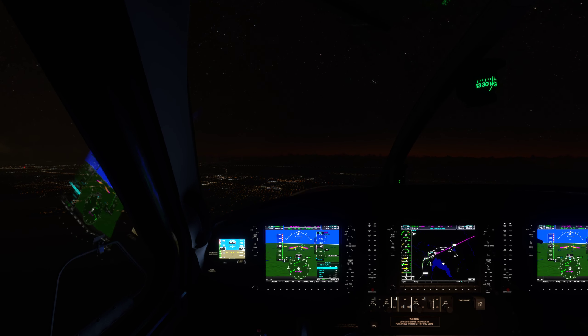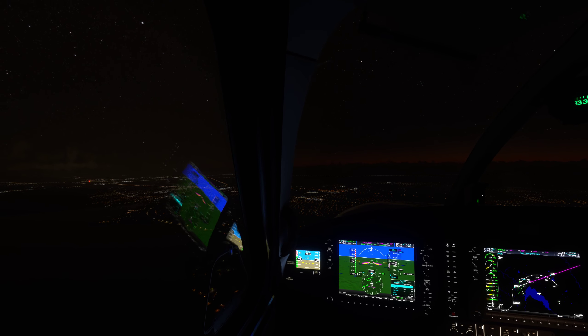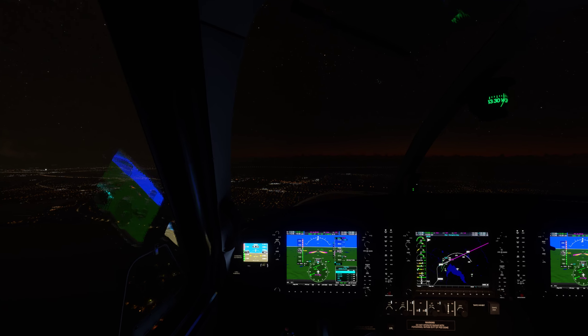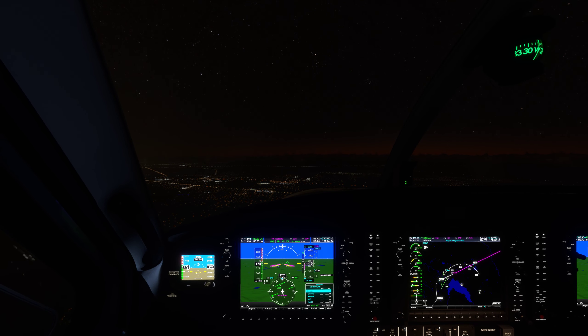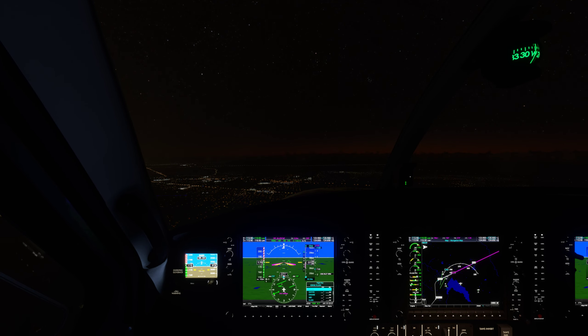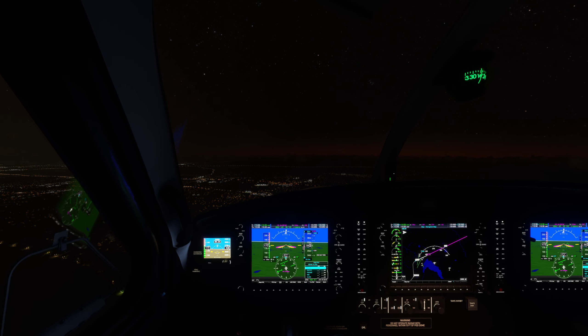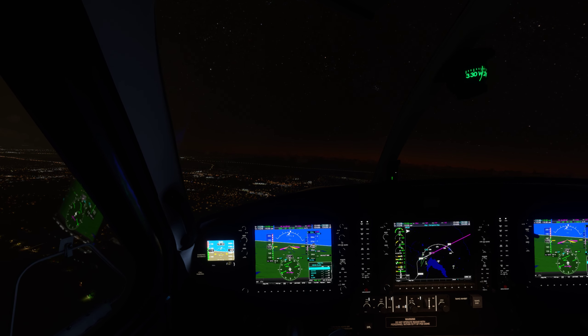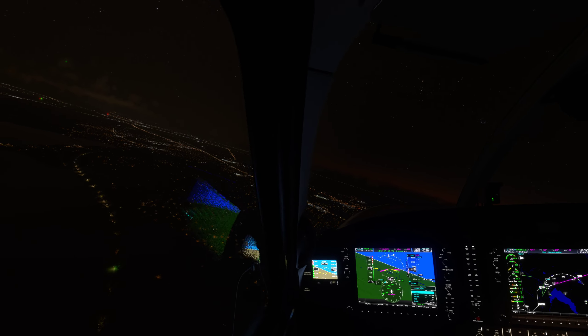Power Club 6, follow that traffic, cleared visual approach runway 1-6 left. Power Club 6, cleared visual 1-6 left. Power Club 6, cleared visual 1-6 left, climb and maintain 5,000. Power Club 5, maintain 5,000.